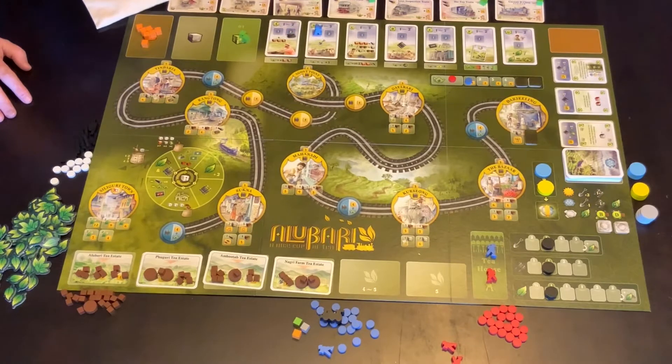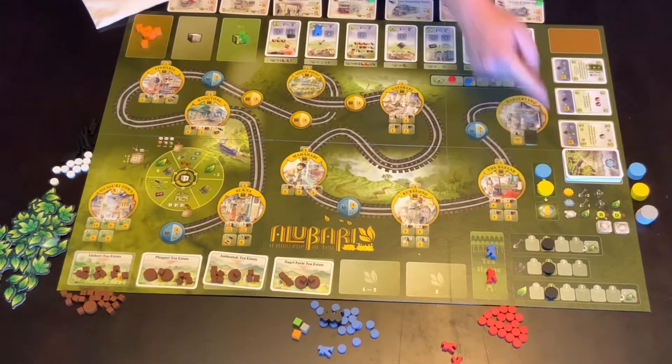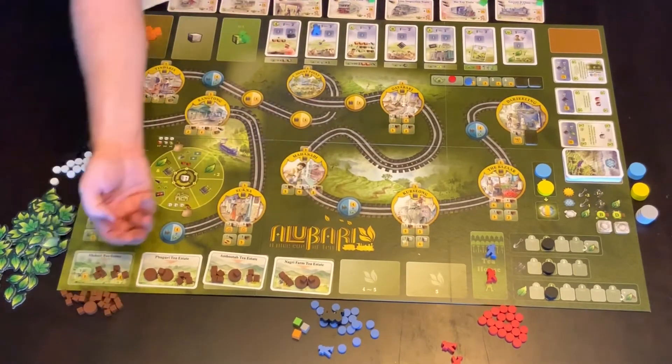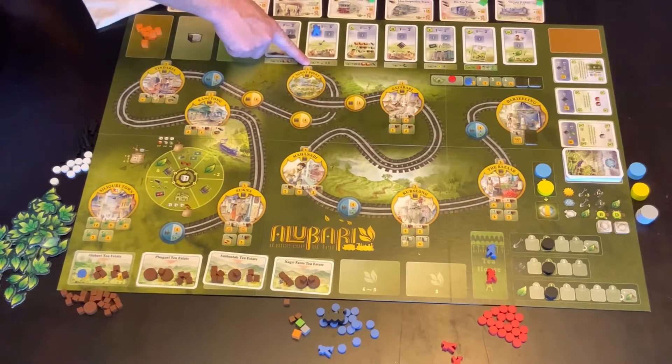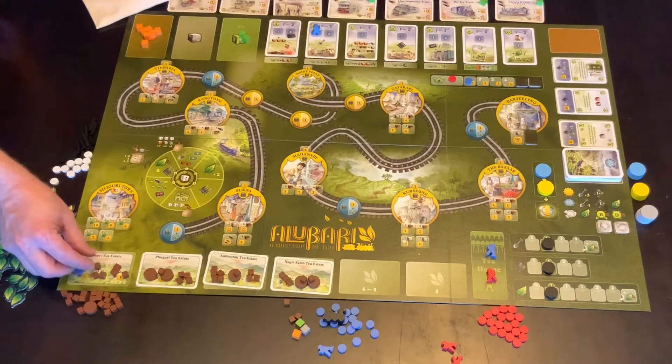Moving on to the B card. If you have a worker on the B card, that allows you to dig. Digging comes down to this line, and where you're up to on this line — which is a three at the moment — means that if he chooses to dig, he's starting at the left-hand end of this group of cards. He digs three pieces and puts them into his supply dirt, and then places one of his markers just there. That shows he has one point at the end of the game. That can be done by two players, and if you play some chai on it you'll also get to dig another three.